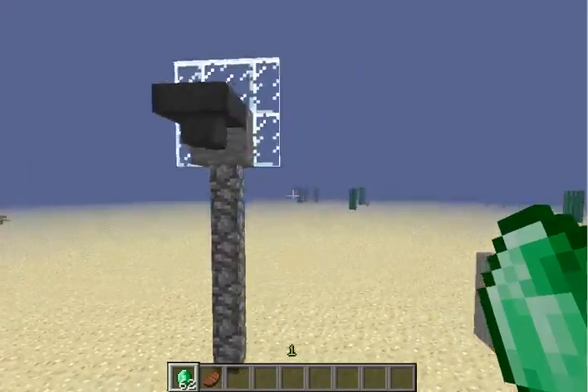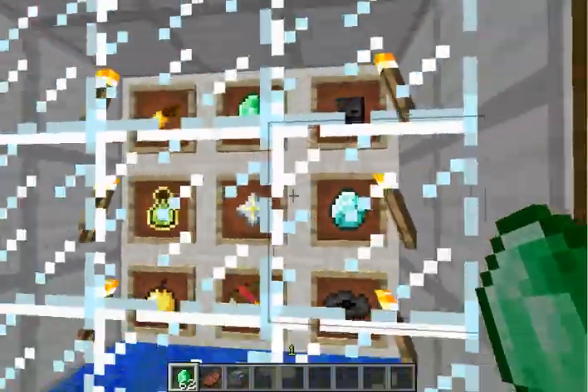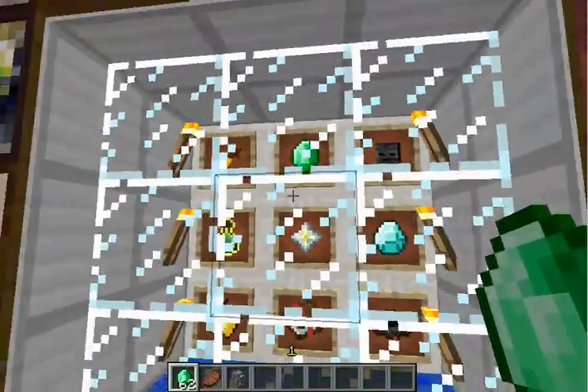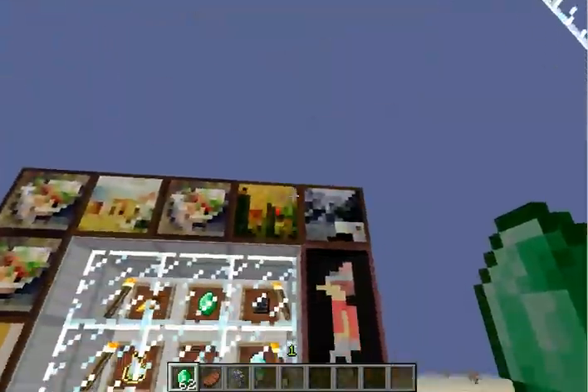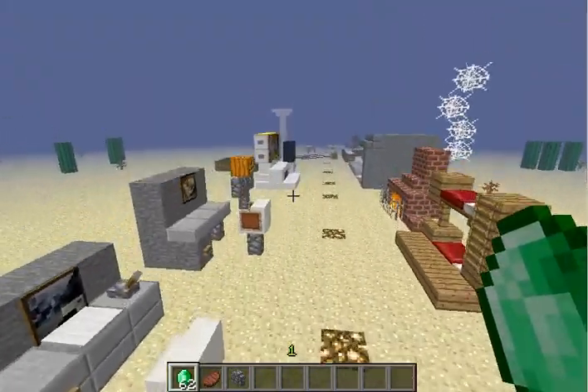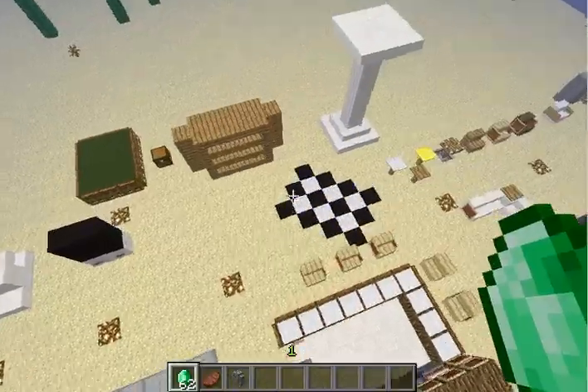This is a basketball hoop — it's an ugly looking one but it's something. I kind of like the trophy case: in the item frames you have all your rare items that you could take out if you want, so that's pretty cool. Of course the paintings are optional around the area.